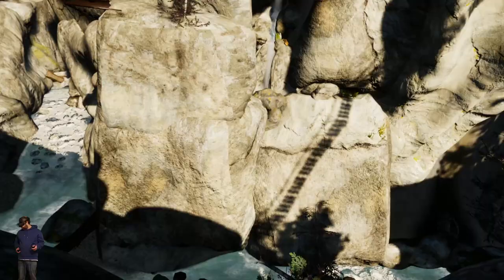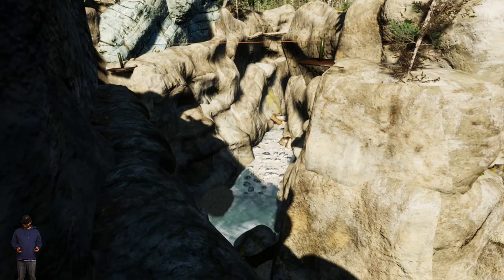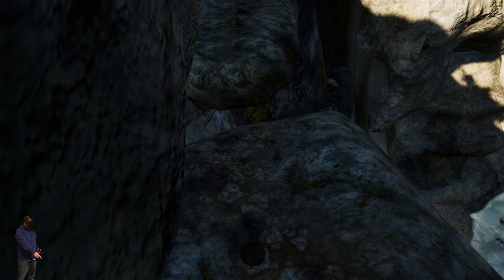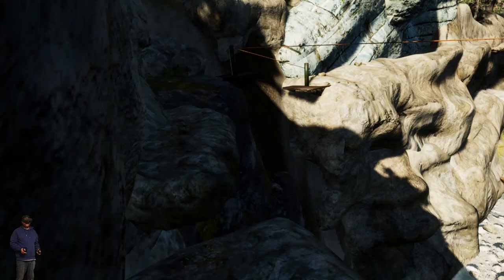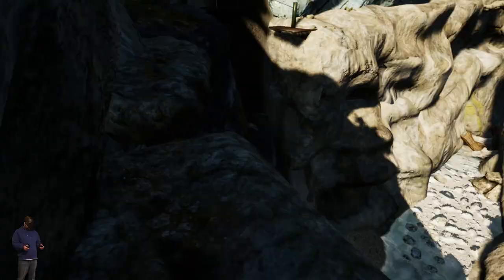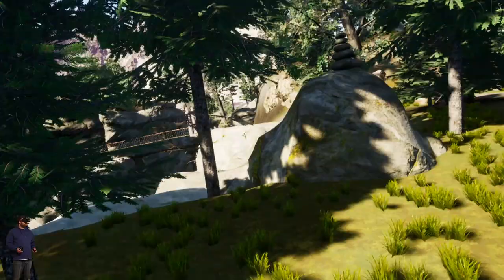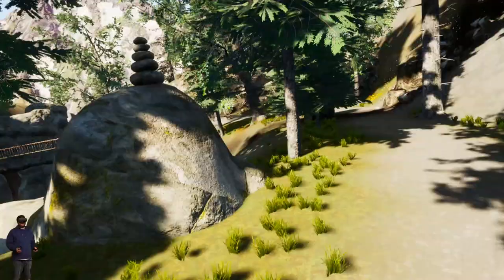That looks brilliant, very impressed so far. We're going to jump this. I guess you guys might have a little dot down there — that's for making sure you're facing the right way as well. I believe I'm facing the right way. Right, let's try and jump this. Oh! Very easy to slip. I'm going to edit this bit out and go back to where we were, so you don't have to watch me walk through all that bit again because you've already seen it.